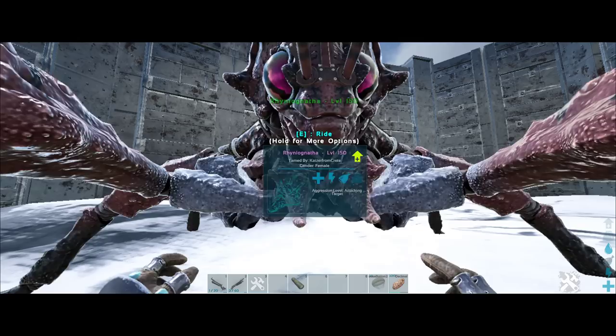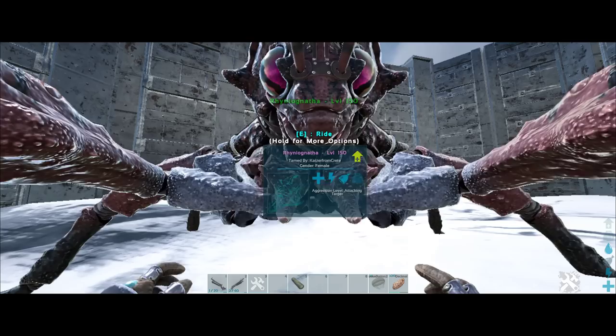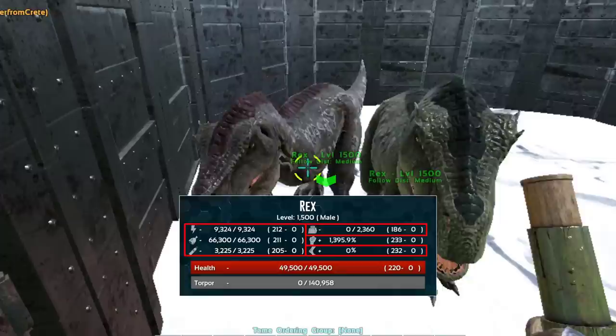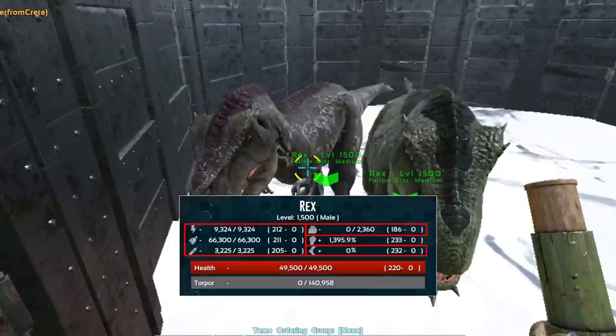Tamed rhino gathas can't be bred and mutated into OP super dinos — or so I thought. Even though we can't breed and mutate them directly, we can still get OP super rhino gathas. These T-Rexes are level 1500. On official servers there is a level cap on dinos, but if you remove the useless stats on these rexes, you'll get around 400 level rexes — which on official servers is obtainable.